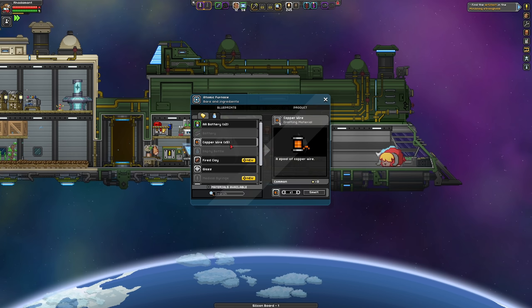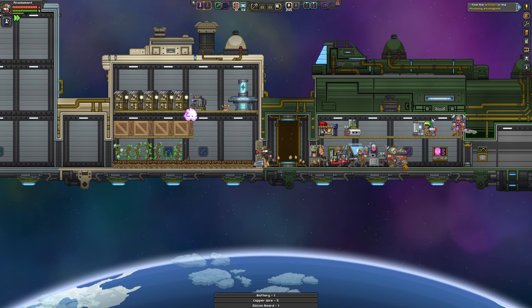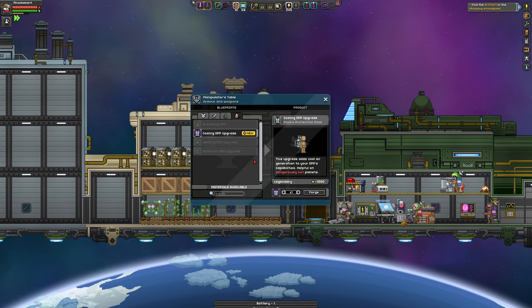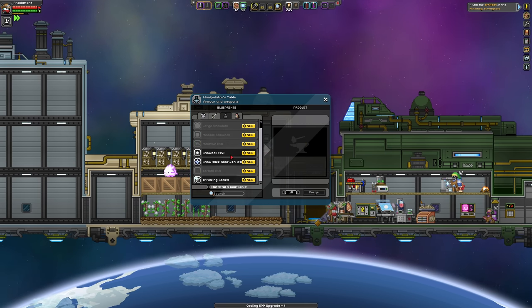That's not a battery — this is a battery, there we are. So I'm going to go ahead and do that, because I did just get a whole bunch of augments. Here is the cooling EPP, which is the final upgrade of your breathing apparatus.